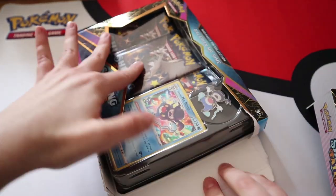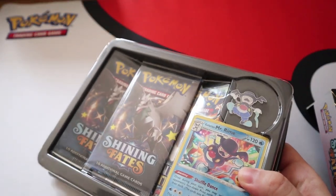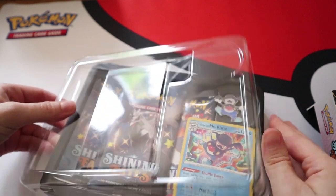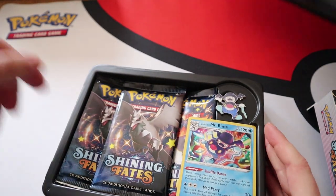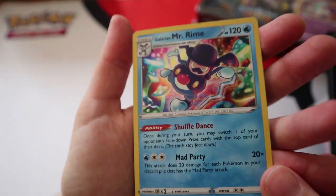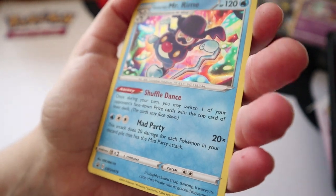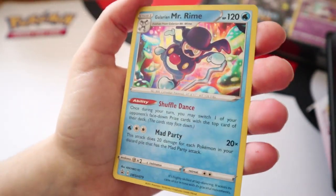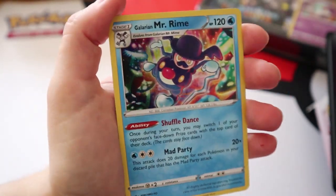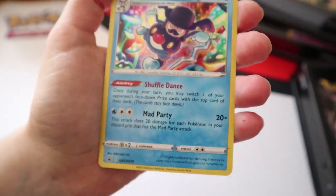Jo is here to help with the opening, because I get a big pile of bulk cards while doing this, I need some help. So I'll show you this promo first - this is number 79, Shuffle Dance Mad Party. I love the artwork on these promos, very very pretty.